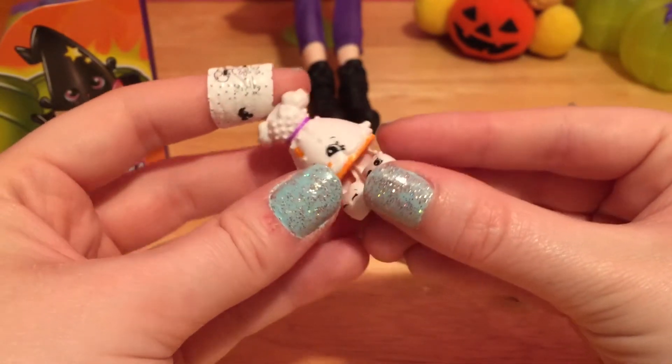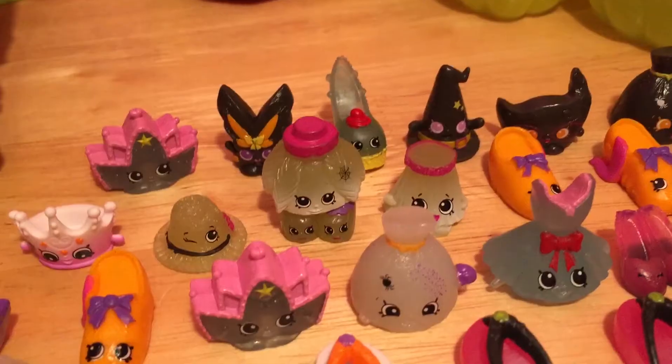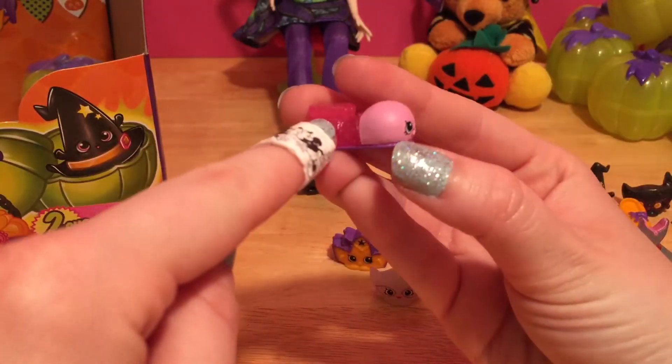This is the first Diana Dress that we found - and look, there's another little ghost. We can start another Topkin, because Diana Dress goes with Shoes Royale. So far we only have two Topkins started - I hope we can finish all of them.